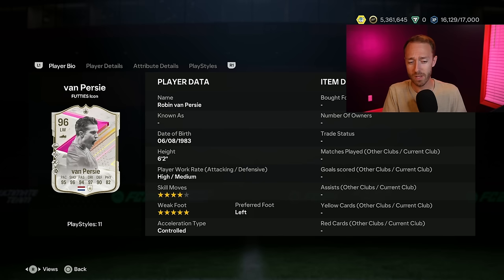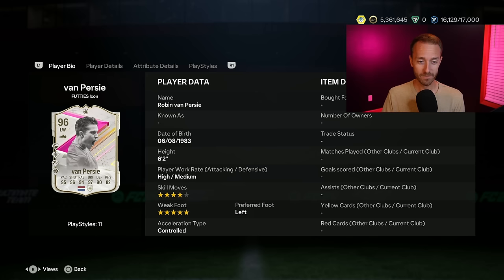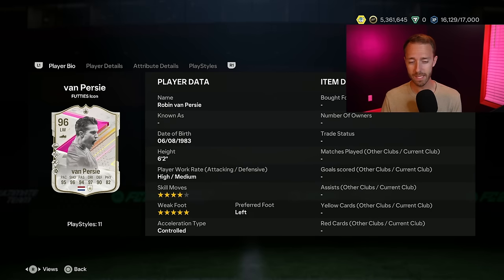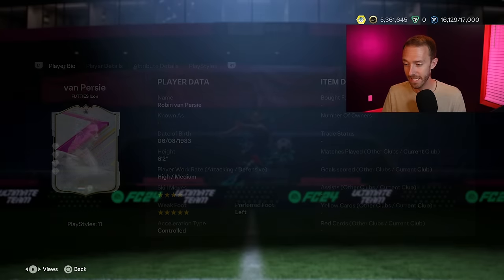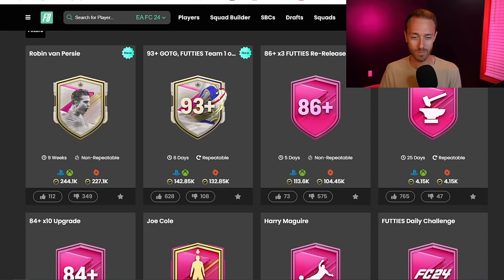Five star weak foot, four star skills. You always think of Van Persie as a striker. He's got 97 dribbling, 94 passing, and 95 pace, but he has 82 physical and 67 aggression. Honestly, if his physical was a little higher and if this aggression was like mid 80s to 90, this would be a really insane left mid or left wing back. But that aggression stat being where it is is not very good. High-medium work rates as well. He's got whipped pass plus and rapid — he could be a decent fun card, but this SBC is really only for those that want Van Persie himself. It's 240,000 coins, eight squads.